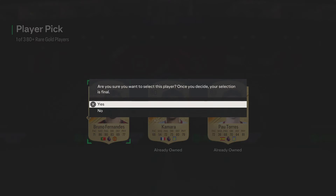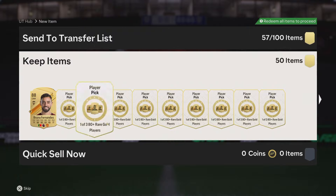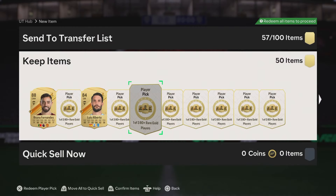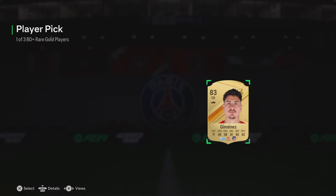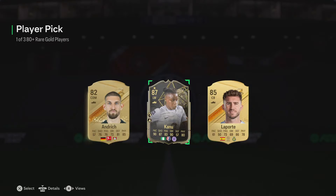On the first one we get an 88 Bruno Fernandes — that is very nice, we take that all day long. That's 27 players back instantly. 84 as well, we don't mind that. Basically what I'm going to be doing with these guys is anything 81 to 85, I'll just put into the team of the week player pick, and also obviously you've got like the 84 times 7s.